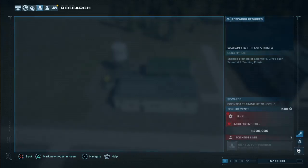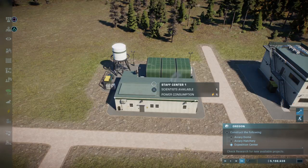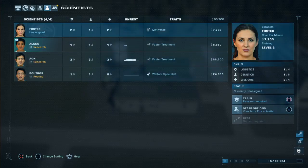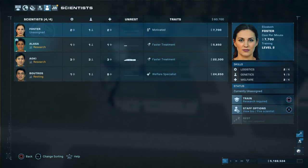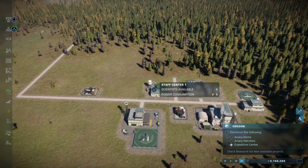I need to do more research? You need to research again to get another training point unlocked — that is freaking annoying. But it means we can train everybody, which is good. We should be able to have everybody get trained one higher, which is nice. He's just about done resting and we'll train him after.